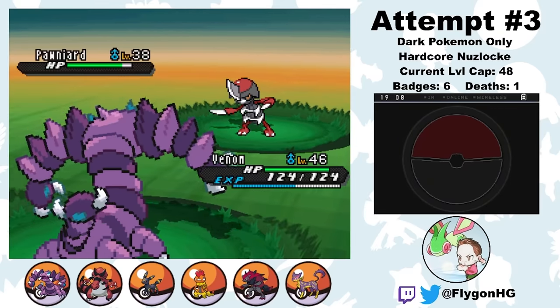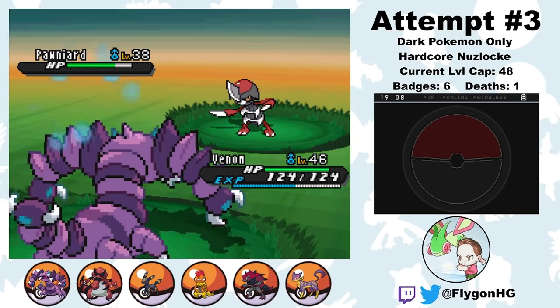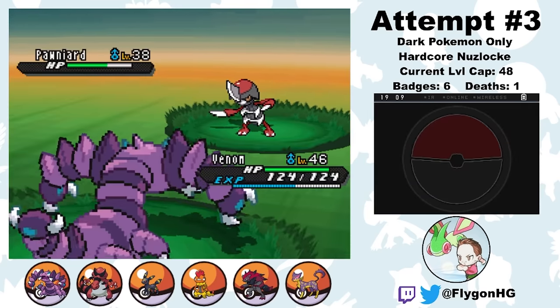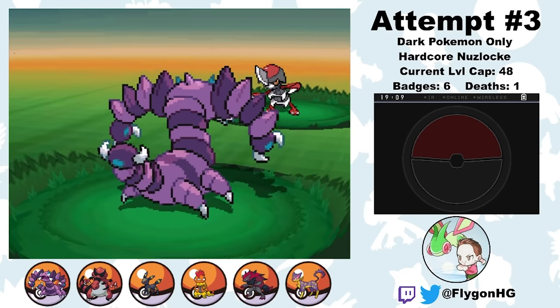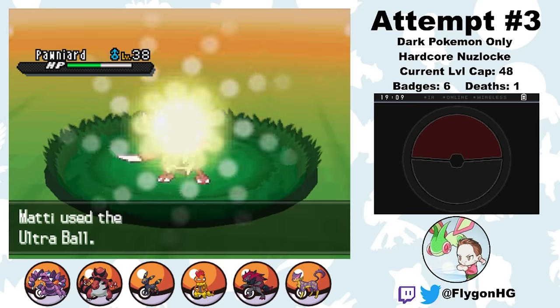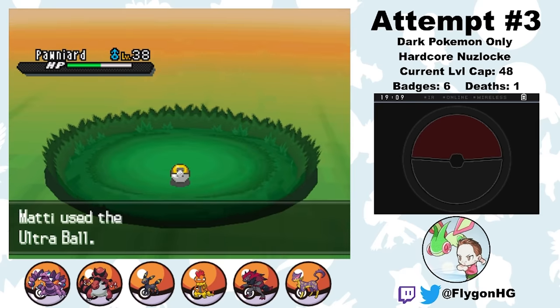After traveling through a bunch of routes with some pretty tough trainers, I get to Opelucid City and head to Route 9 where I can catch a Pawniard. I name him Shredder. Pawniard is one of those Generation 5 Pokemon that evolves at a ridiculously high level, so Shredder isn't particularly useful right now, but he will be soon. I make sure to max out his Attack and Speed for later.